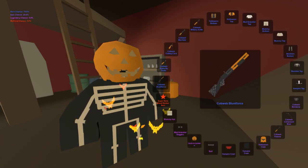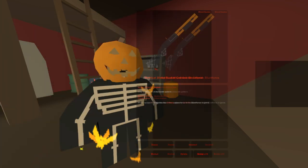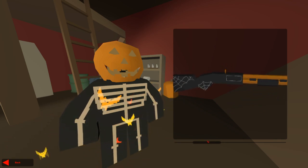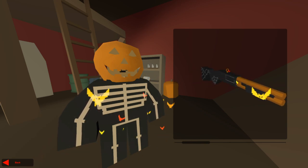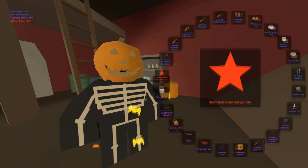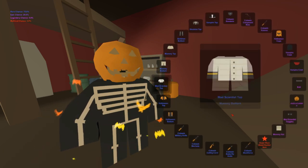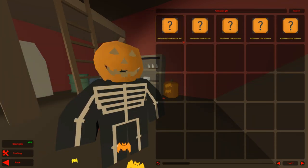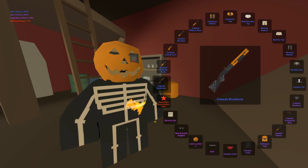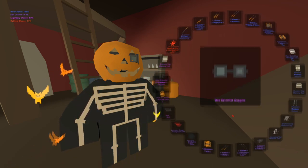Wait — holy shit! We got another mythical! Cobweb blunt force mythical — that's sick! That's another item to give away. Why is it looking so weird? I think it might just be a glitch — these ones fly outside. We almost made back half our money on this unboxing, which is quite amazing. Back to the cobweb items we go. I've gotten too many mythicals already, so I'll gladly take the blunt force.